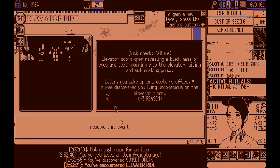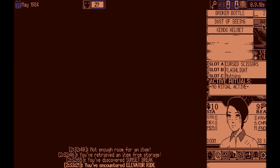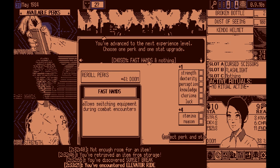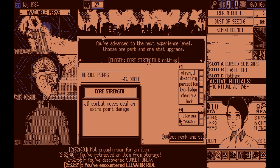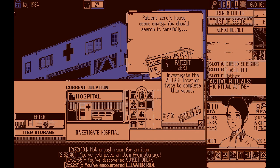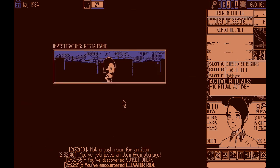We gotta level up out of it. We can improvise, get core strength — give me core strength. All combat moves do an extra point of damage — you love to see that. Patient zero's house seems empty, progress carefully.